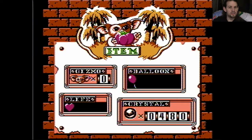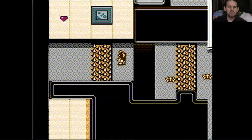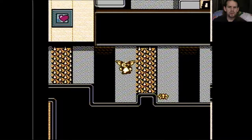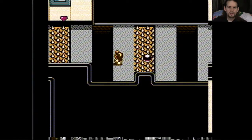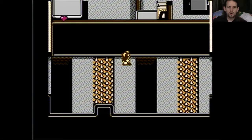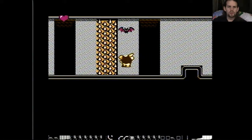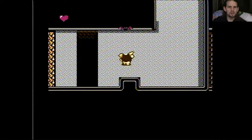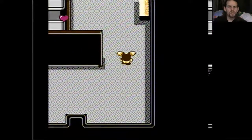Let's hit start — yes, there is an inventory screen here. I'm picking up crystals apparently and I have 480 of them. One heart and you start with absolutely no lives, but one balloon. I remember from my play testing that the balloons are sort of lives — if you fall in a hole or something, Gizmo will reappear hanging from a balloon and you have a few seconds to position him on the screen before he drops.